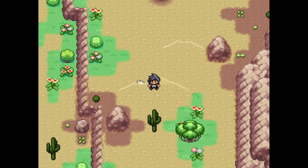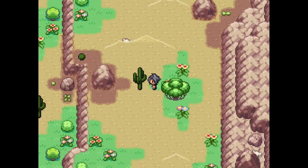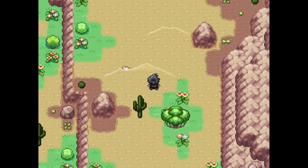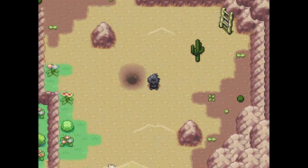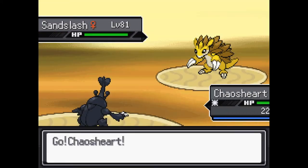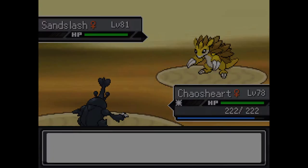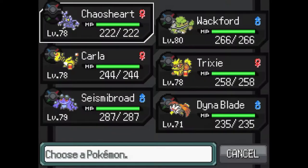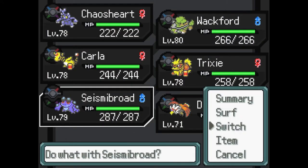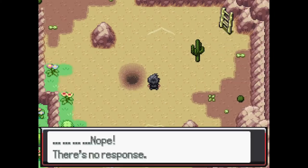Hold on, can we pause for a sec? Slushy stepped away and I was just looking for hidden items on this platform and found like three. Anything notable? Not really — Pecha berry. It's a little too late in the game for that to be a big deal. It might be time to switch to higher level Pokemon. I think we lead with Whack Man — old reliable.